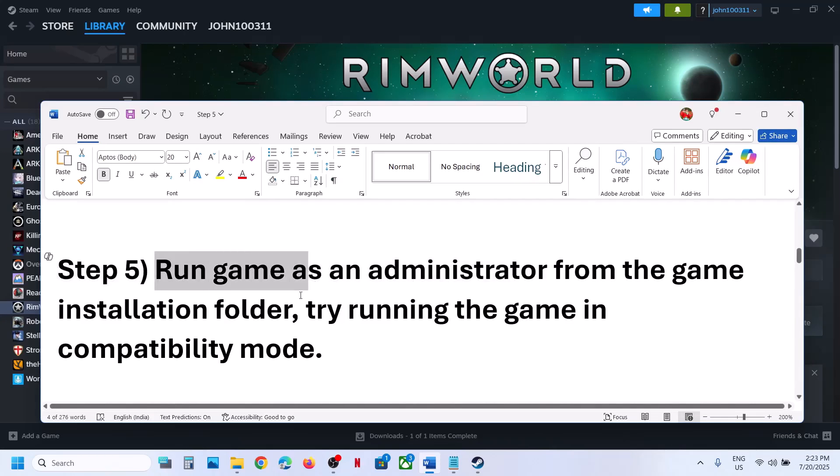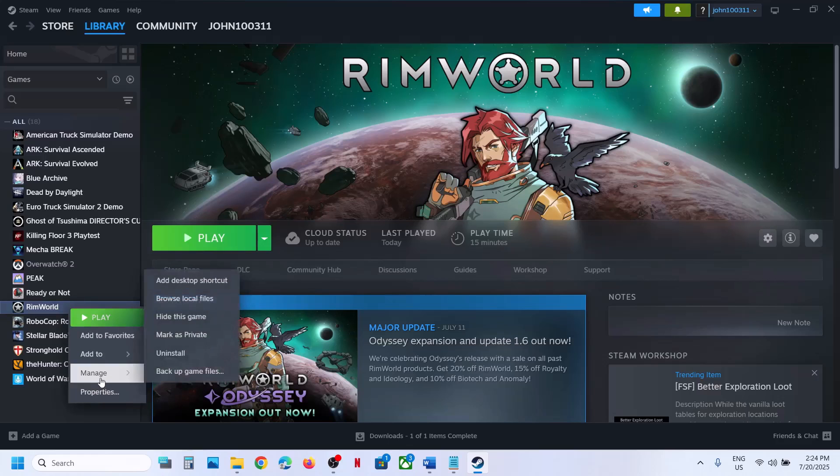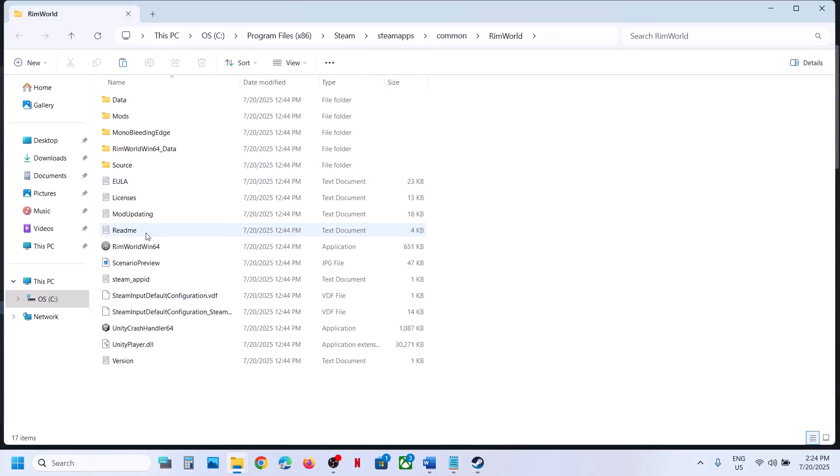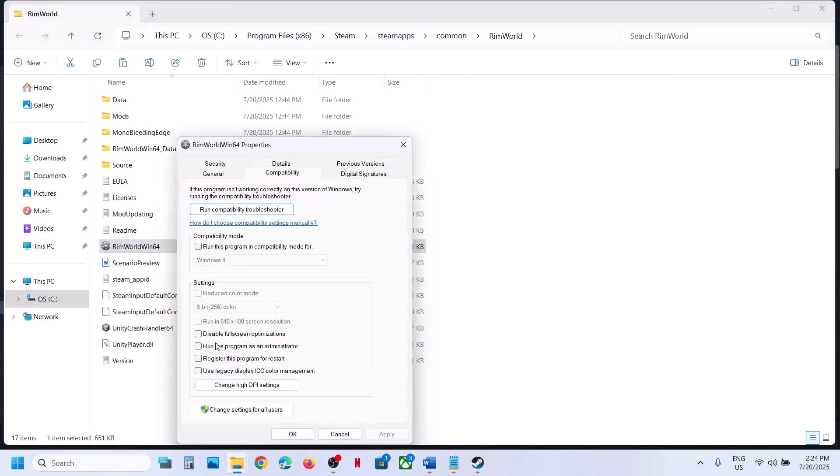If still not working, the next step is to run the game as Administrator from the game installation folder. Instead of launching from Steam, right-click the game, select Manage, then Browse Local Files. From the installation folder, right-click the game exe, go to Properties, go to the Compatibility tab, and check the box that says Run This Program as an Administrator. Hit Apply and click OK, then launch the game.